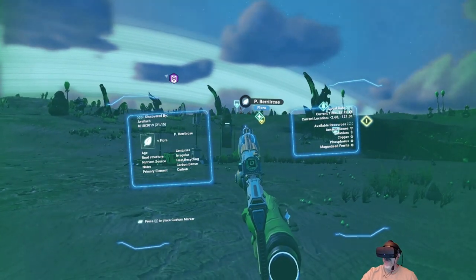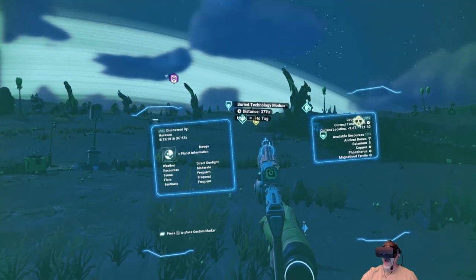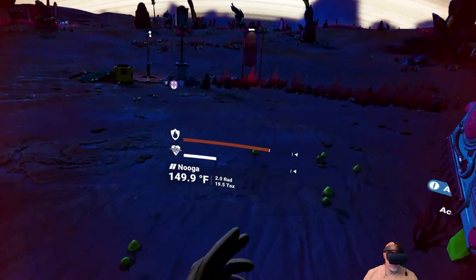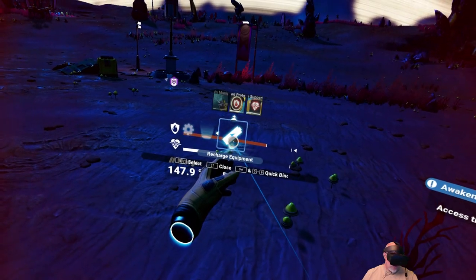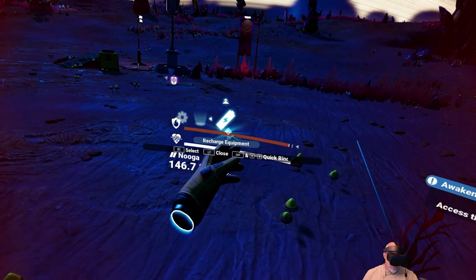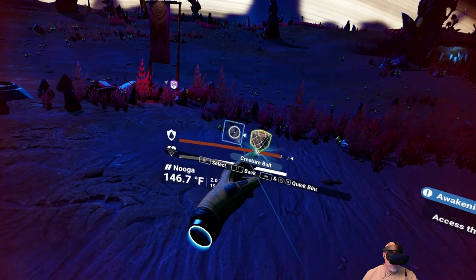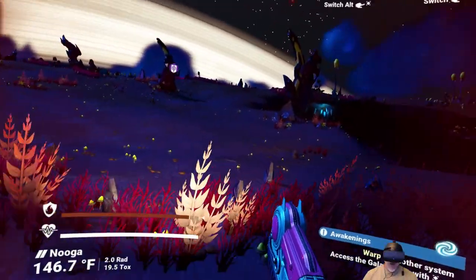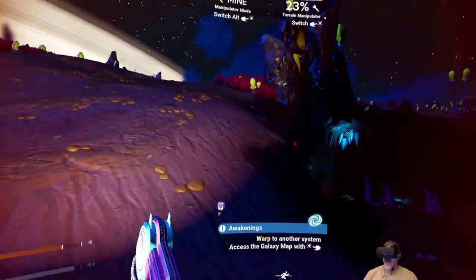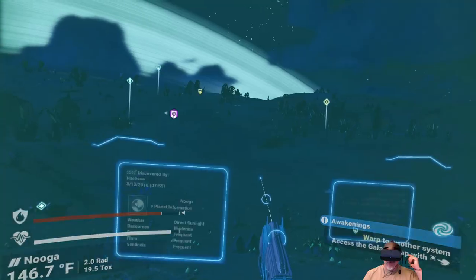It's really hard for the VR to lock onto those things. I do need to watch my hazard protection here on this planet, because man, it is nasty here. Let's go ahead and turn our light on too. Hopefully it's not too far away. If it's really far away, we might just jump back in the ship. Especially on this nasty planet in the early game here...